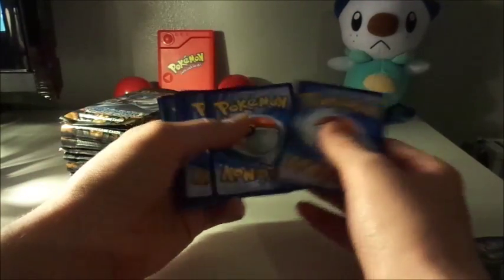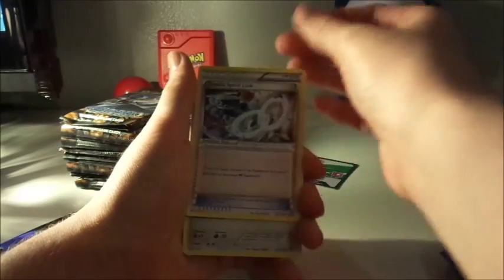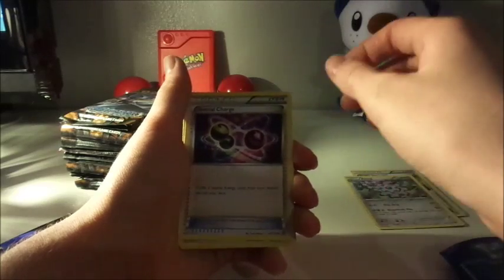Code and pack. Here we go folks. Got ourselves the Steelix Spirit Link. A Klink. Special Charge.